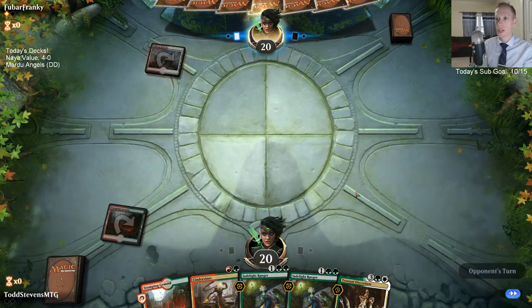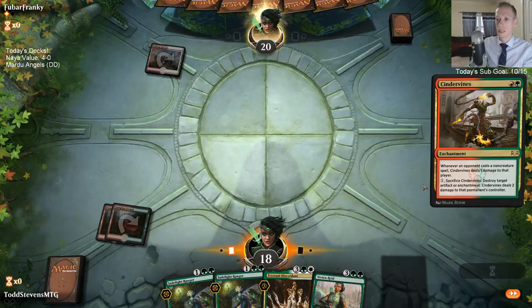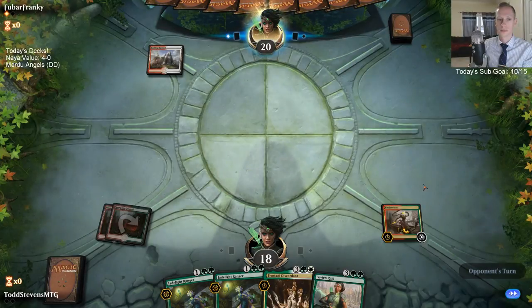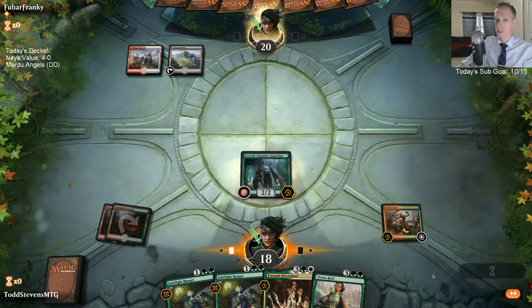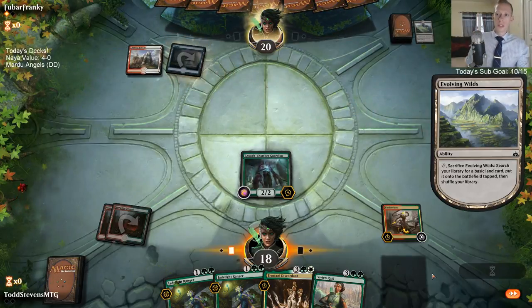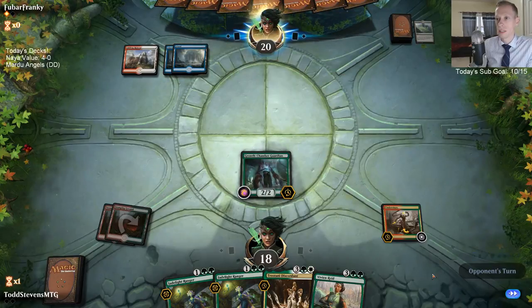I could say like Teferi is a must-craft card because it's just incredibly good and has archetypes built around it. Rare lands are really annoying — they're kind of hard to get and they take tons of rare wild cards. You want to use your rare wild cards on really fun cards like Growth Chamber Guardians and stuff like that. But they are just quite important.